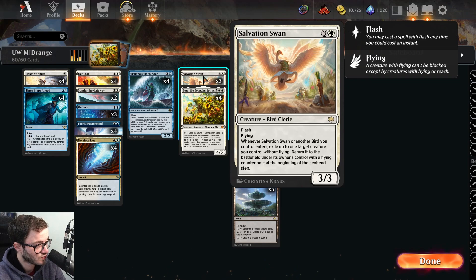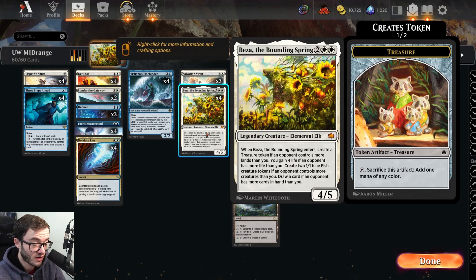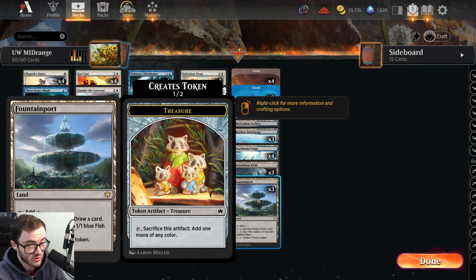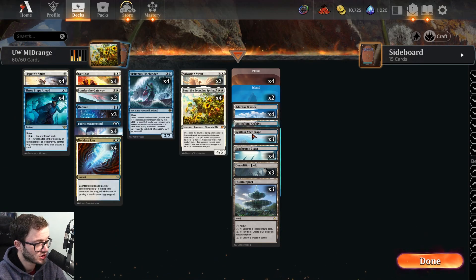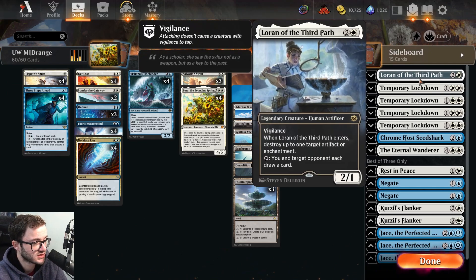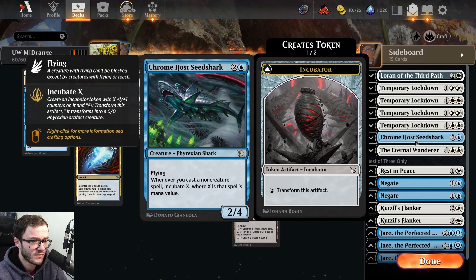We've got three Swans. It's pretty good — you've got a four mana three-three flyer with okay stats, but you basically get to flicker something, which is very very good. The Elk doesn't have flying of course, but it's a big body for four mana and gives you a ton of value, just incredibly strong especially against aggro decks. In the lands we've got a bunch of basics, a few dual lands, some Fountainport to make a bunch of tokens in the grindy matchups, and the Anchorage to get in there and do some damage.